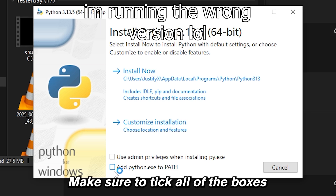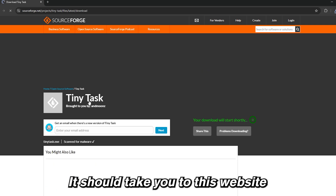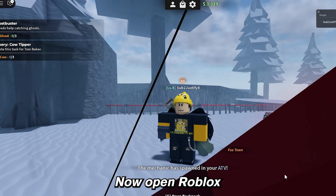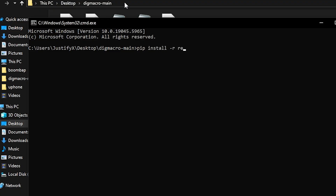Download the 64-bit installer and run it. Make sure to tick all of the boxes and press Install. Now go to this link in the description — it should take you to this website — and just press the Download button. Now open Roblox and in the black application, type in: pip install -r requirements.txt.